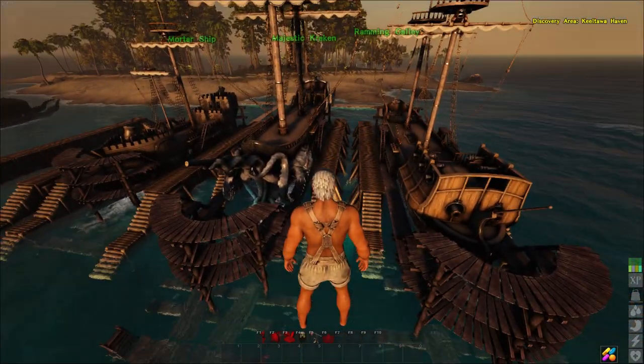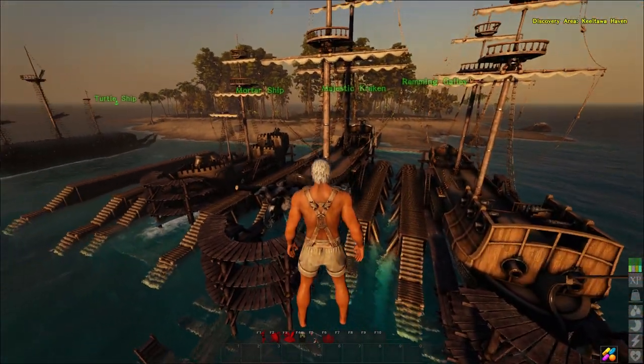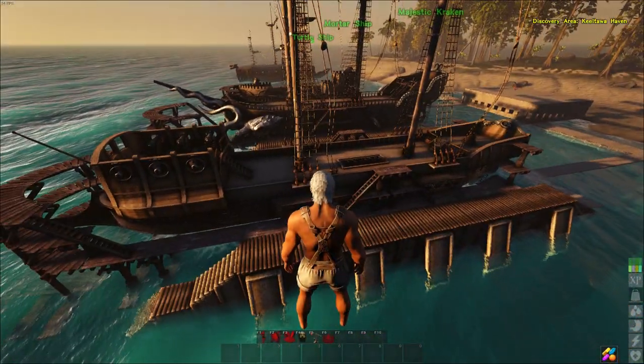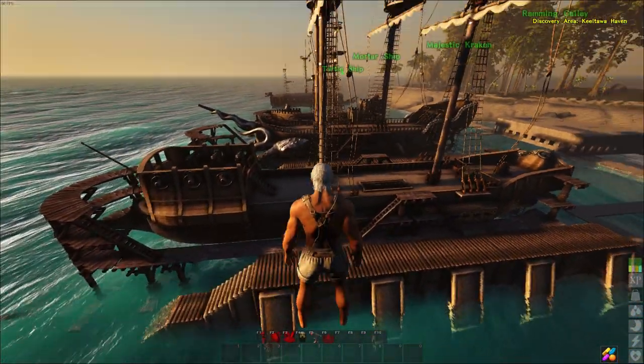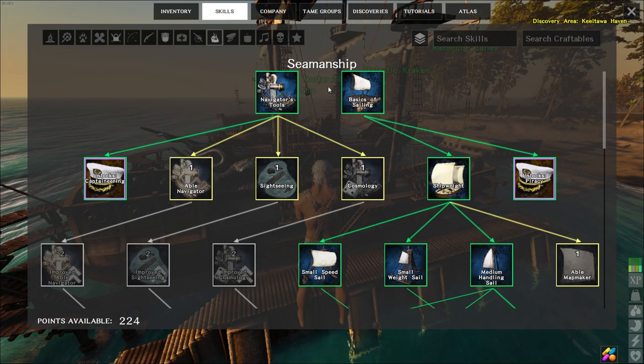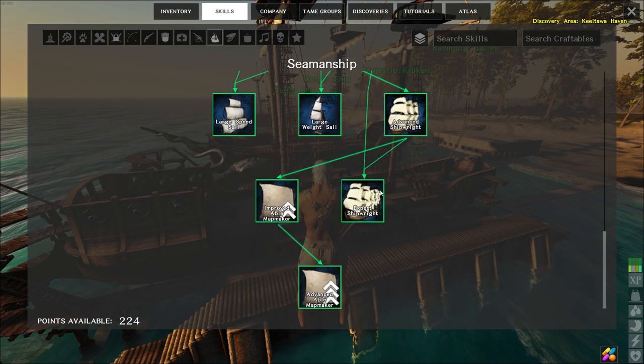Hey, g'day and welcome back to Atlas. I've basically been doing a little bit of playing around with the railings, and apparently there are a few gun ports and other modules hanging around in the system in the skill tree that you can actually build. From what I can tell, they don't actually affect the points on the ship — they seem to be basically for replacing ones that already exist.